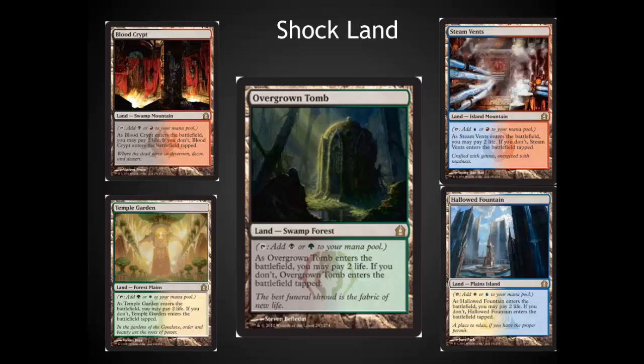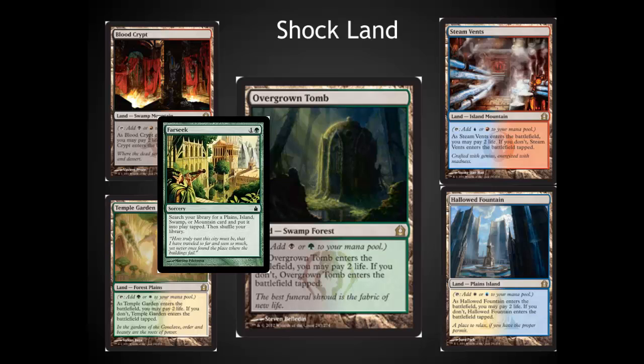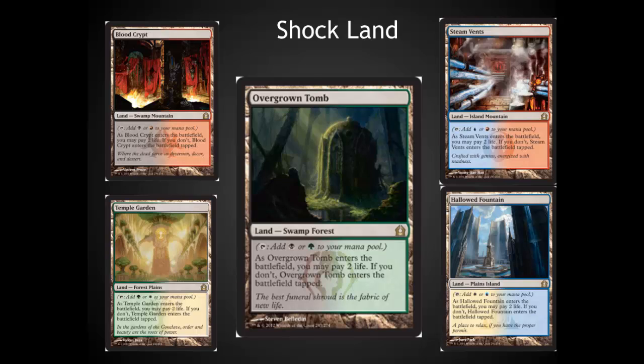Wizards has done the right thing in reprinting these lands. They are extremely popular in the Modern format and are essential to playing competitive magic in what is quickly becoming the newest Eternal format. I'm super happy to see these back — they make multicolor decks much easier, especially with the inclusion of cards like Farseek. Color fixing is incredible in this set. They haven't made the top 10 list here because they've already been printed before and everybody knows that they are amazing.